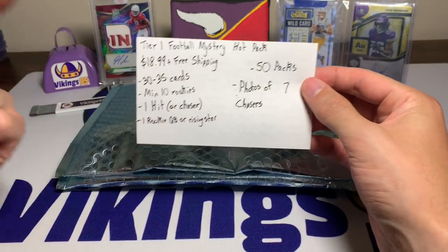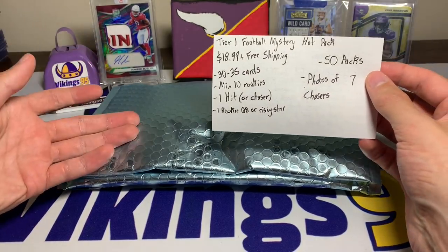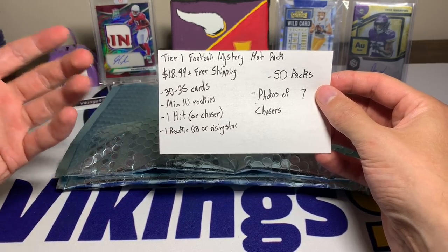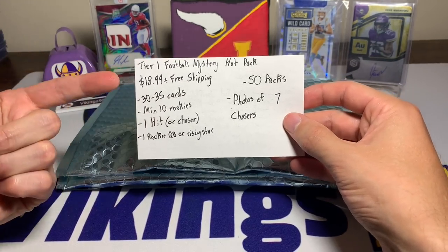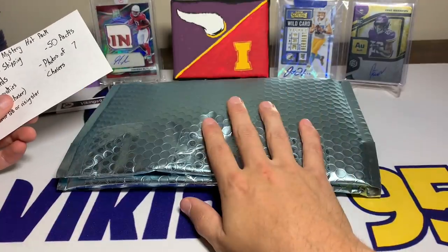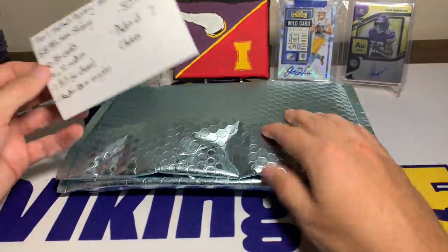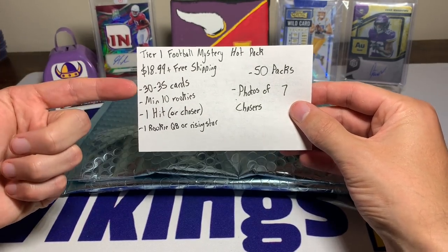We have the Tier One Football Mystery Hot Pack, and the cool thing is there are actually two tiers — I'll link both in the description. Tier One is $18.99 with free shipping. Tier Two is really similar, just a couple dollars less with a couple fewer big hits. Around 20 bucks shipped is a pretty solid deal, especially considering shipping costs around four to five dollars, plus they use a shiny bubble mailer.